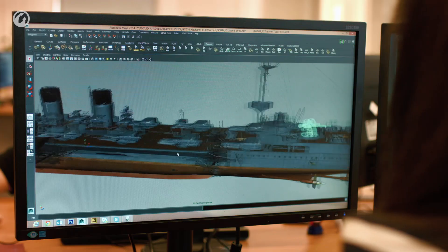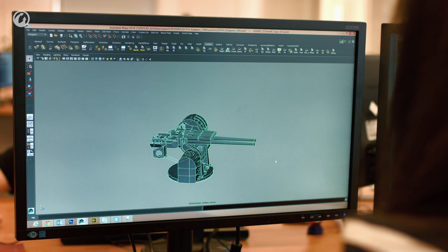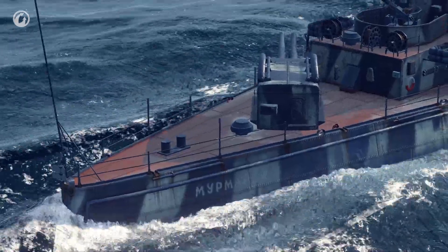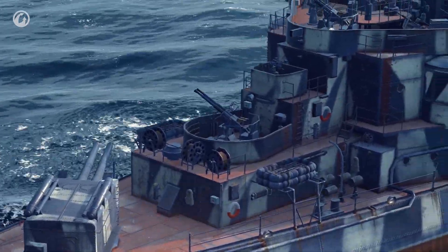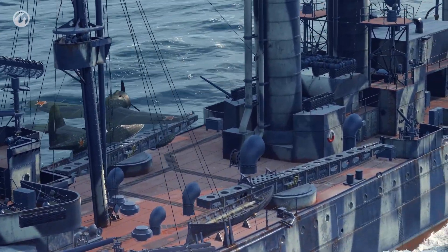At the same time, even the smallest part must be highly detailed. We seek to make our ships as close to real life as possible, while also making them visually attractive from an artistic point of view. This sets high standards on the control of detail. If you get carried away, the game will overload even the most modern PC hardware. But if you don't use enough detail, you won't get the necessary level of visual quality.